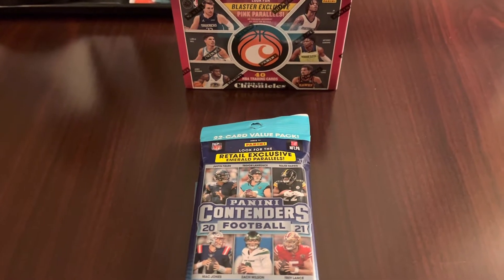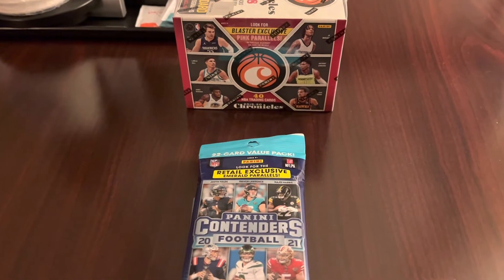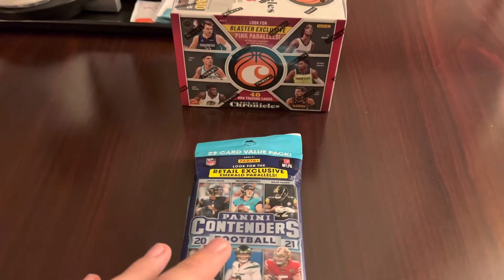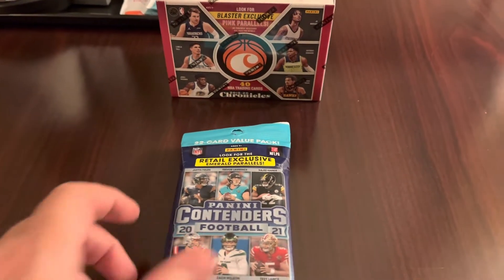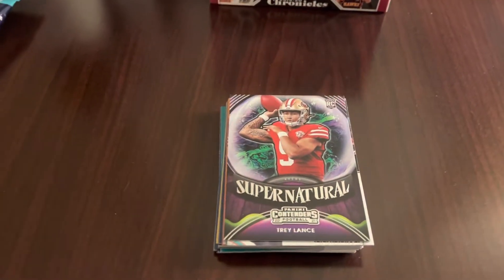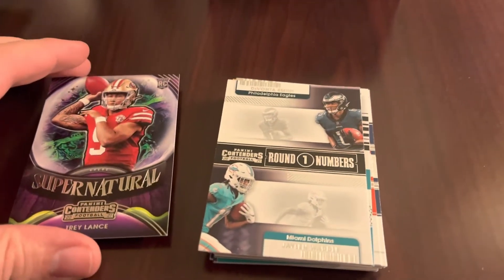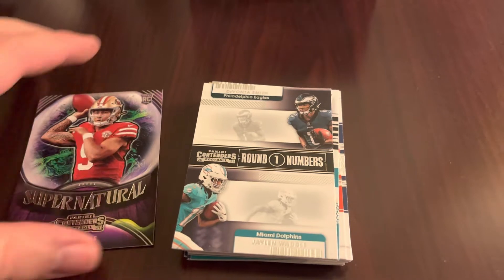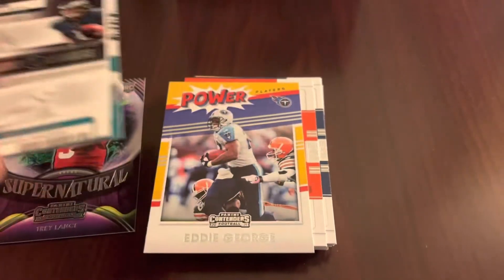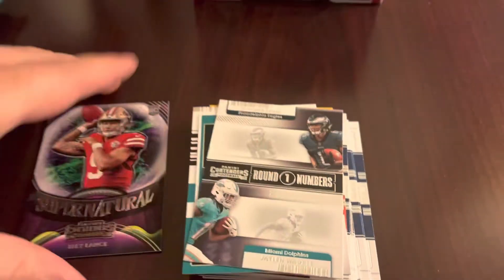What's up everyone, self high five 85 here. I'm actually on the road but the rip never stops. Stopped by the local Walmart, got me some Panini Contenders football. I went ahead and opened them up but just wanted to show you what the main hit was — got a Trey Lance, and Jalen Waddle, Davante Adams, round numbers. Pretty much the hit from there, got a two MVP but yeah, pretty good card out of that pack.